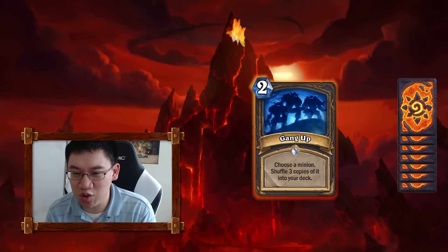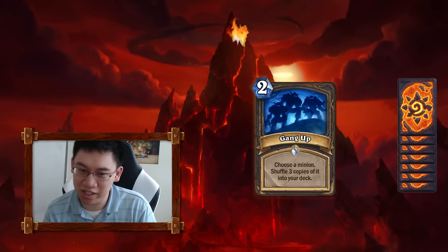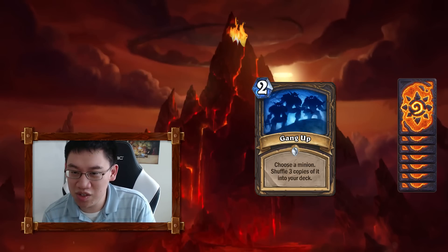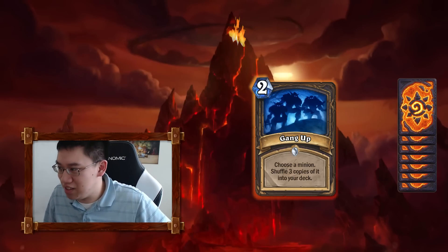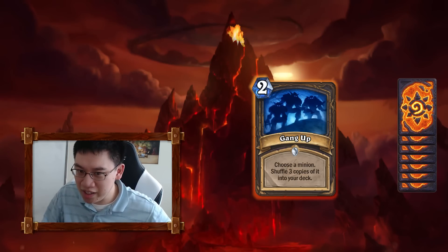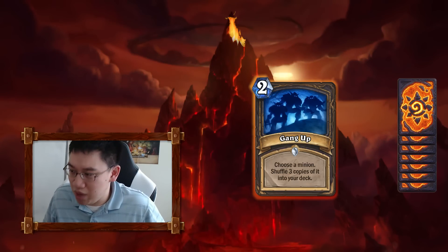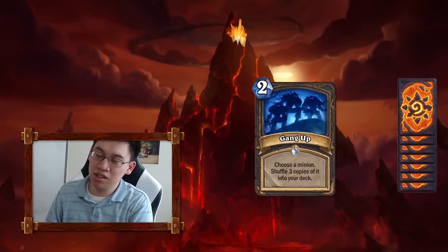Gang Up! — I think this is the most overrated card. Many people are hyped on it, but I see it as really cool and then never seeing any play a week into the expansion. It's 2 mana and does nothing immediately — you have to draw the cards. You lose a card because you pay it. The most obvious deck is the Fatigue Rogue: Gang Up! your Cold Light Oracle, play it, then you have 3 more Cold Light Oracles, and you Fatigue the opponent for 21 extra damage.